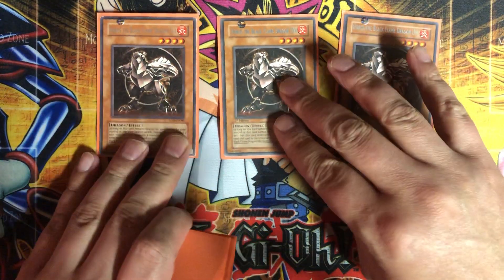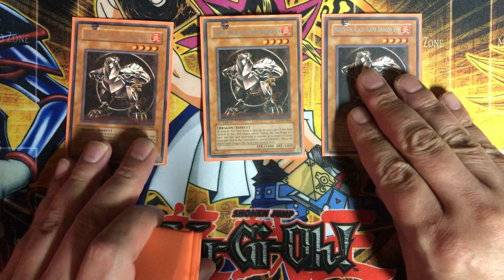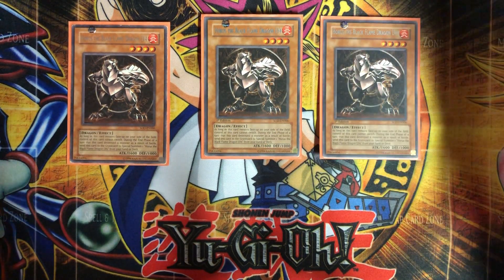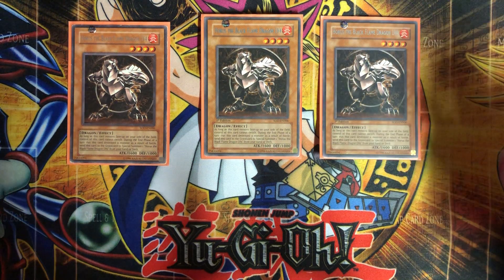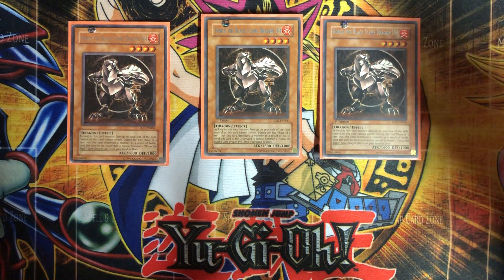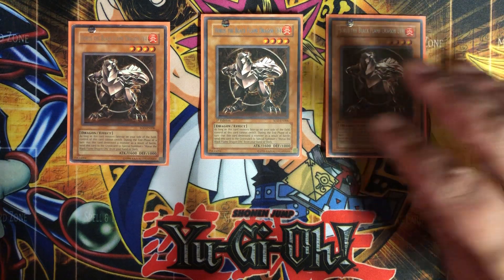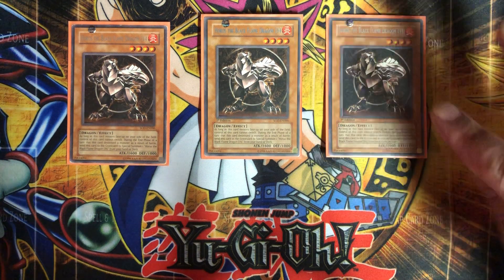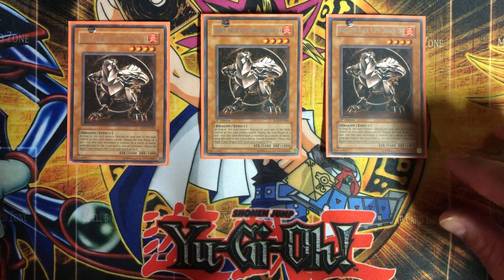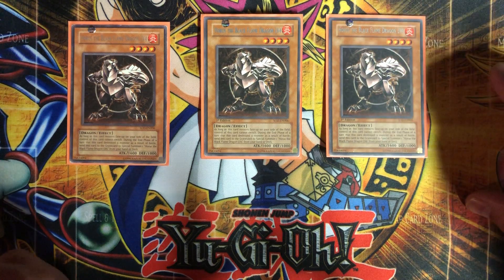We start with, obviously, 3 of the Horus the Black Flame Dragon level 4. This is a pretty solid monster — he's 1600 ATK. Obviously it would have been better if he was 1800, but I think that would have made him a little too powerful. He can't change control, which is cool — your opponent can't Snatch Steal him, Brain Control him, or Creature Swap him — so you can get him on the field. 1600 is fairly good; it's going to run over most monsters your opponent's going to set and all of their recruiters.